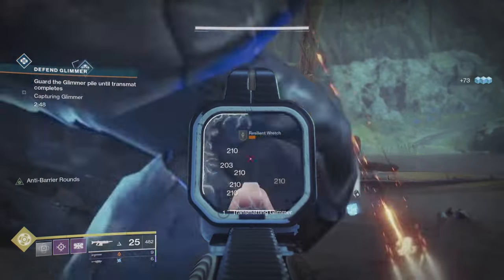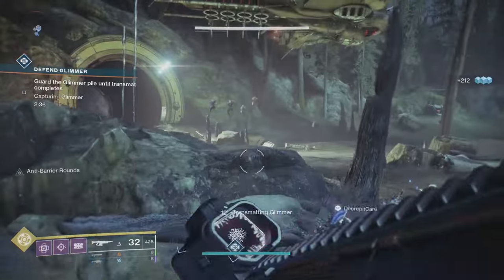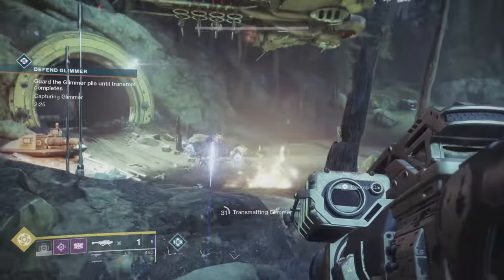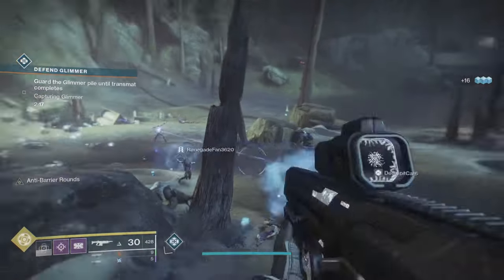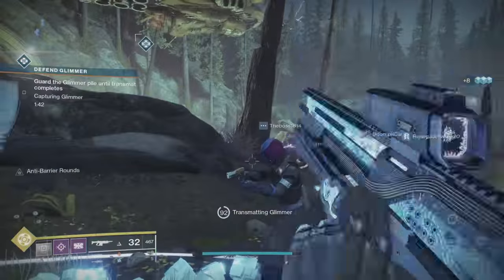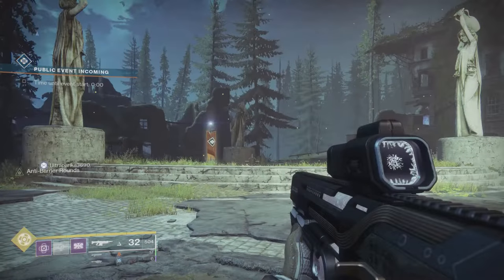Once it blows, it'll give you a capture point to pick up the glimmer. There is no real difficulty — it sends waves of adds, but no real issue solo if you know what you're doing. Around 20% progress, a boss bar captain spawns. He's not the beefiest, but deal with him quickly. One person is enough, more is plenty. Stay in the circle and you can go infinitely even with a zero timer.